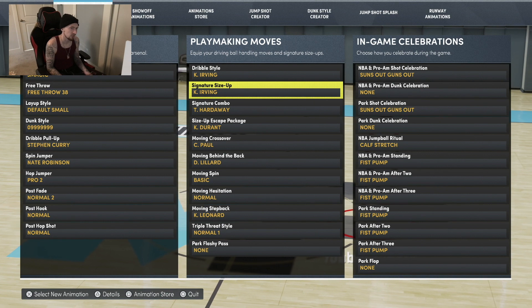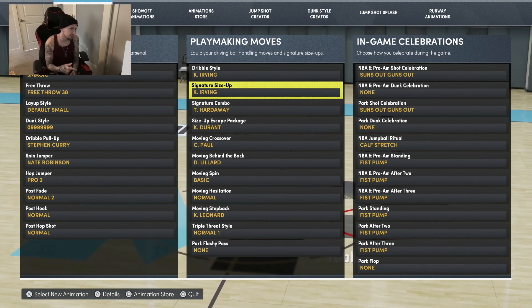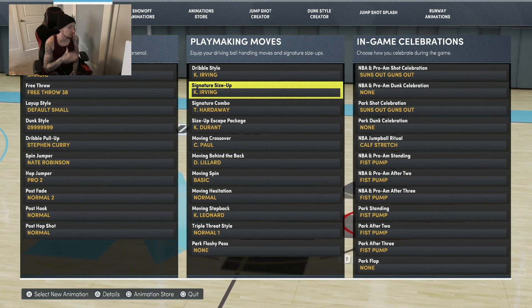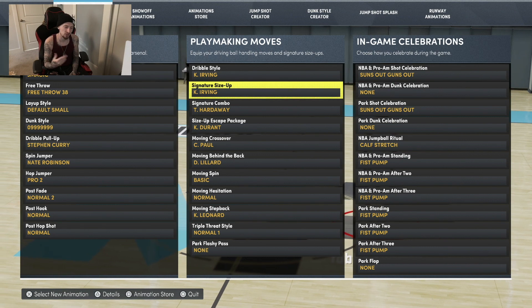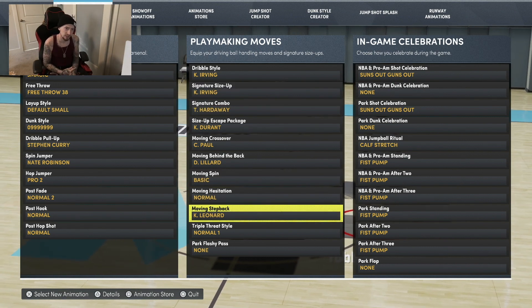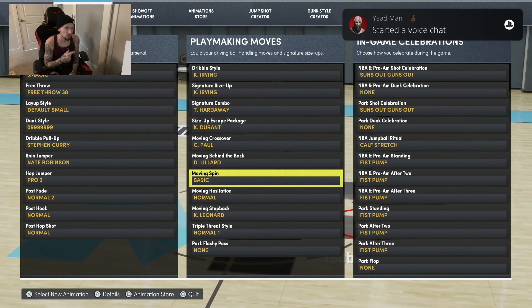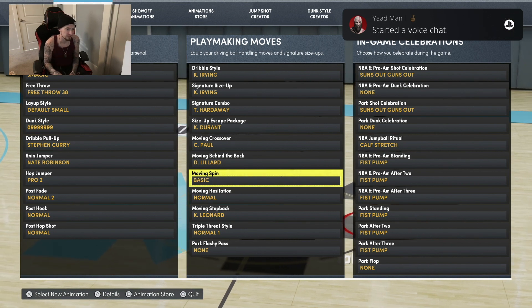What the Kyrie Irving central size-up gives you is the ability to do the steady slide again, which is really good because it's faster than all the other ones. You're going to want to put this on - seeing this gameplay you're going to see that, so if you don't believe me just stick around. I'm also using moving step back Kawhi Leonard - it lets you do that L2 quick stop stuff that most people don't know about still. Let's get right into this gameplay.